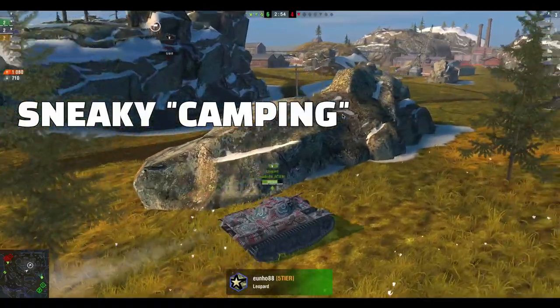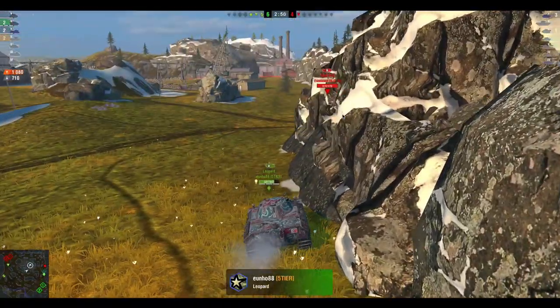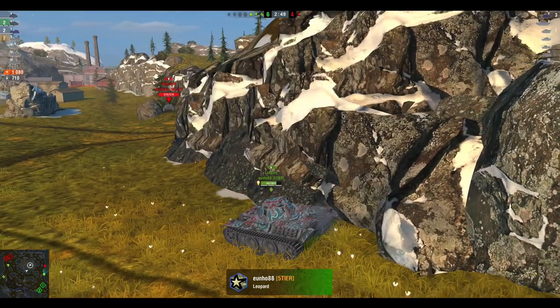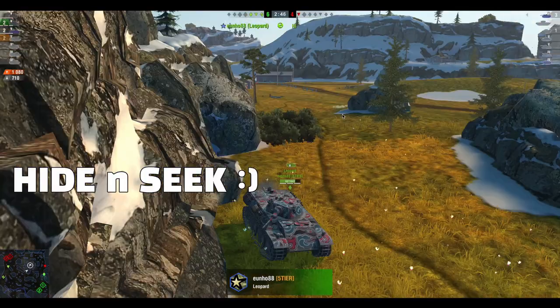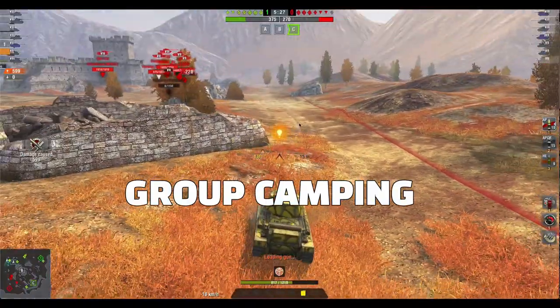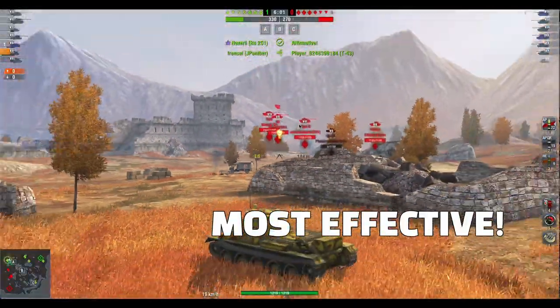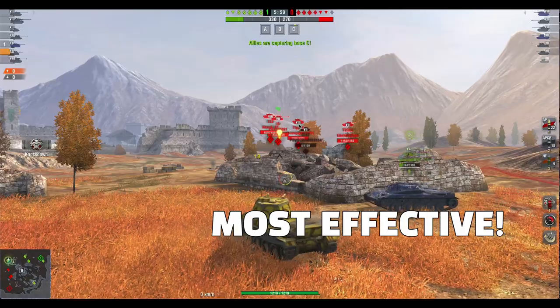Once you've mastered the simple camping, then you can do the sneaky camping. This is where you hide at the back of the map so nobody can find you until the end of the game. It's like hide and seek and can be very effective. Maybe you don't like to camp alone — then camp as a group. There's strength in numbers. Most effective.